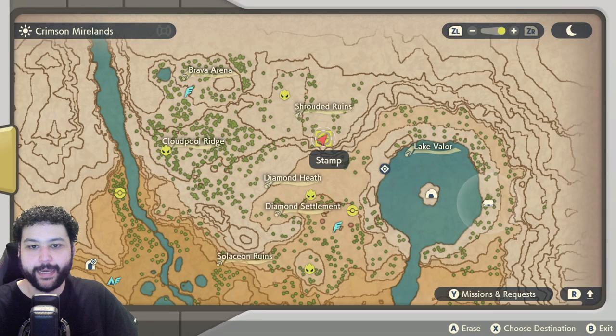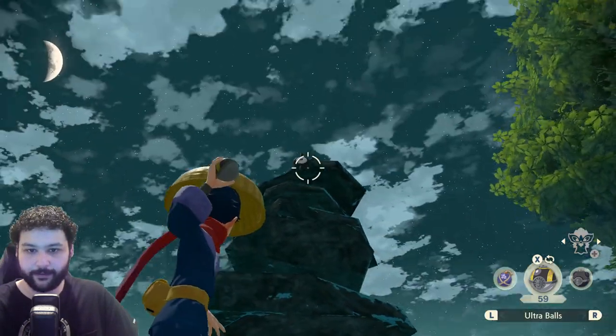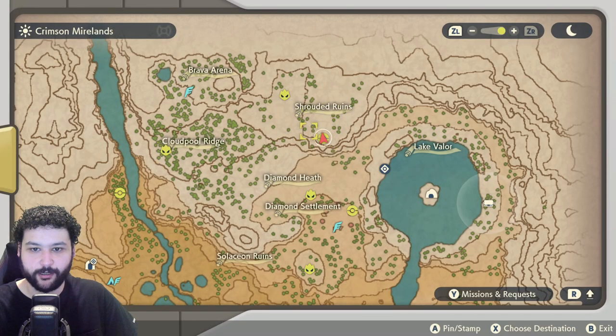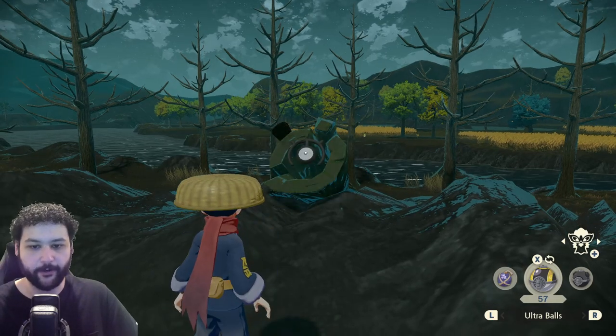Unown K can be found at the Shrouded Ruins behind a stone formation next to the cliff side. Right where all the stones are is where you'll find it. Unown M can be found over in the Sludge Mound area — right on this tree stump you'll find Unown M. Just make sure to hit it as it has a weird hitbox.